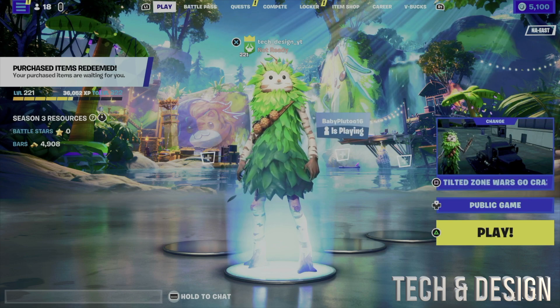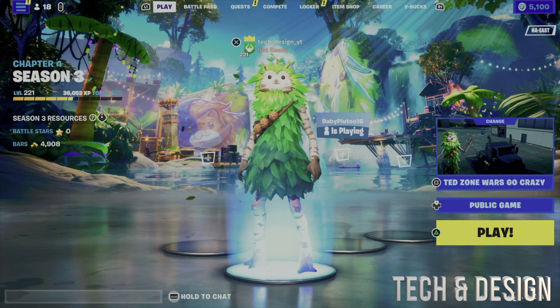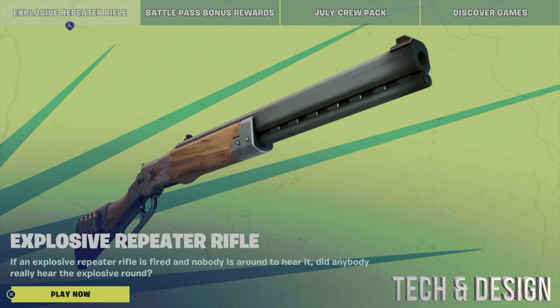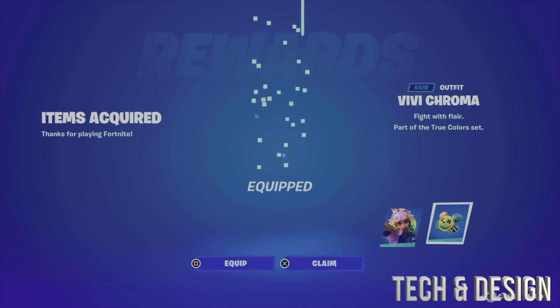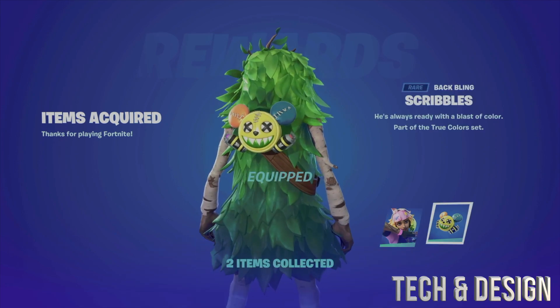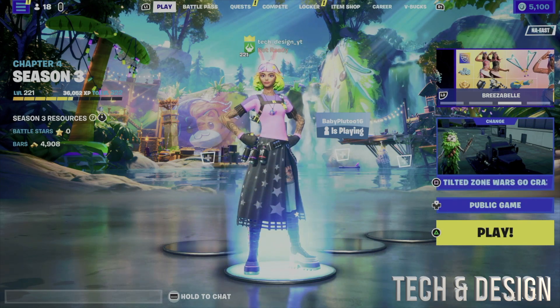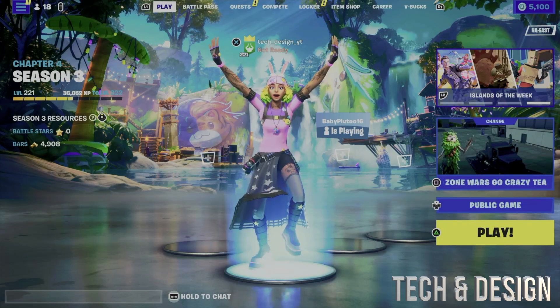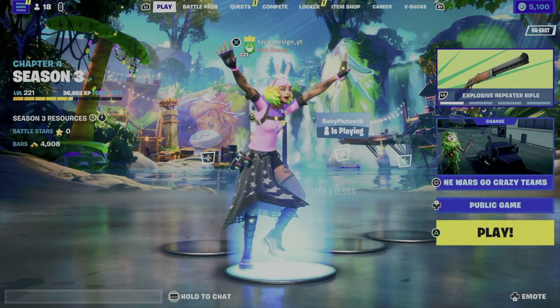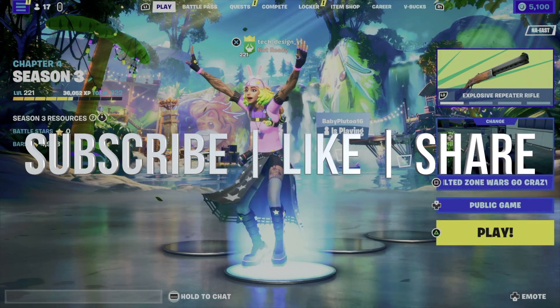Since Fortnite was fully closed, I can see right there it says 'Purchased items redeemed' — and I did nothing. A pop-up came up, and I can go ahead and equip the item. That's what I just got. As far as this video goes, we are all done. If you have any comments or questions, write them down below, don't forget to subscribe and like — thank you!